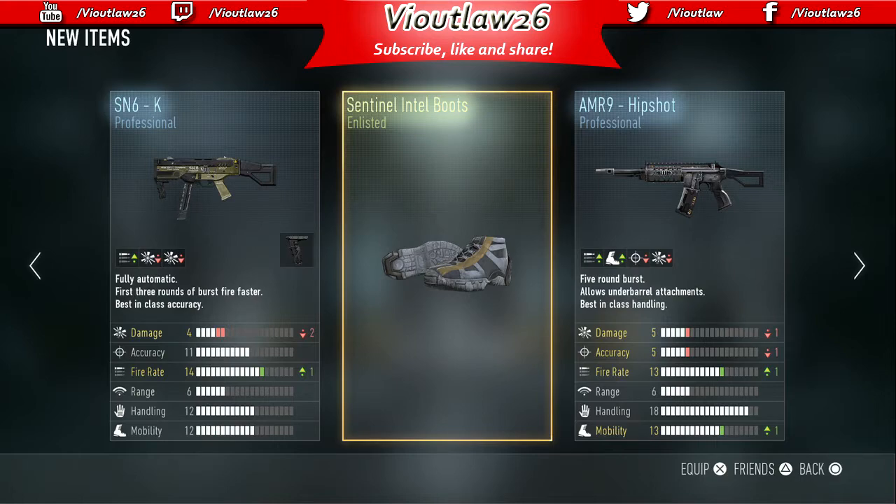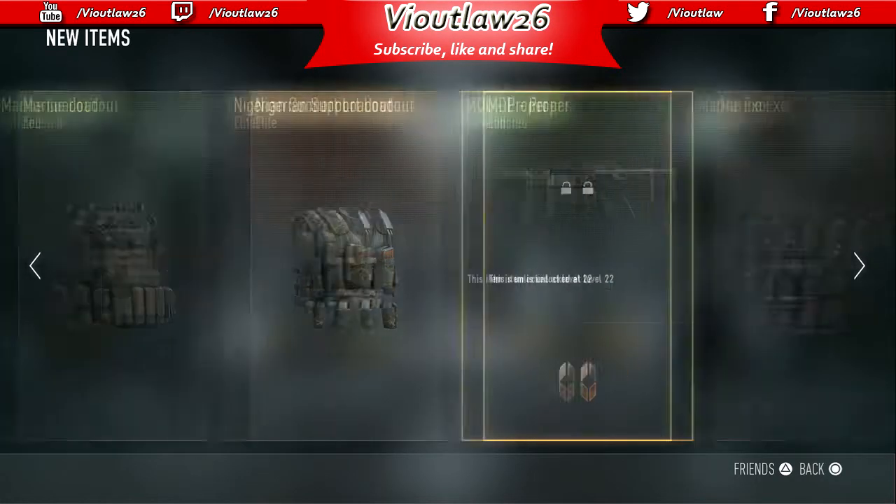SN6 K — never even heard of that gun. Sentinel intel mobile box and the AMR9 hip shot. I already have the elite AMR9 pro pipe that comes with the tube at the bottom, so nothing new yet.